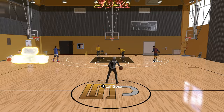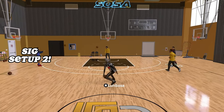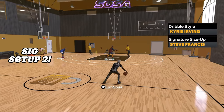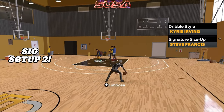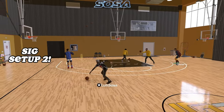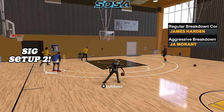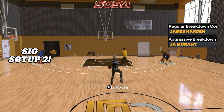For setup number two, I went with something more basic — this is probably what you'll see in every comp stage video. It's Kyber Urban dribble style and signature size-up Steve Francis. These are the most basic six that most comp players use. The Kemba Walker escape is just so fast — when you do that crossover animation it just swings the ball over so quickly, though I don't love the L2 cancel with Kemba, which is why I prefer Trae Young. For breakdown combos it's again James Harden and Jamal Murray.